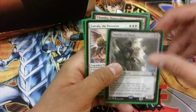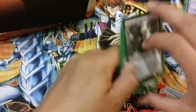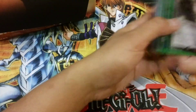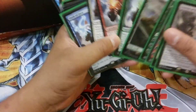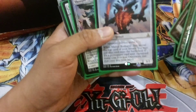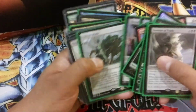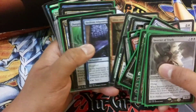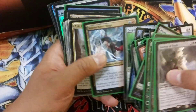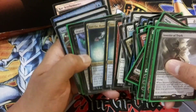This is the only mythic that I have as a playset. I also got Oath of the Gatewatch, Matter Reshaper, Thought-Knot Seer, Eldrazi Mimic — and Storm Chaser Mage. These are all the good rares that I have.